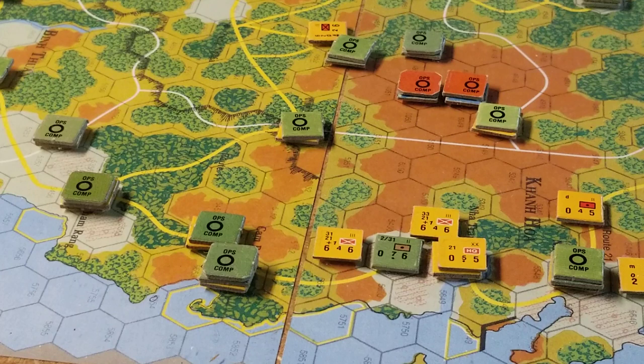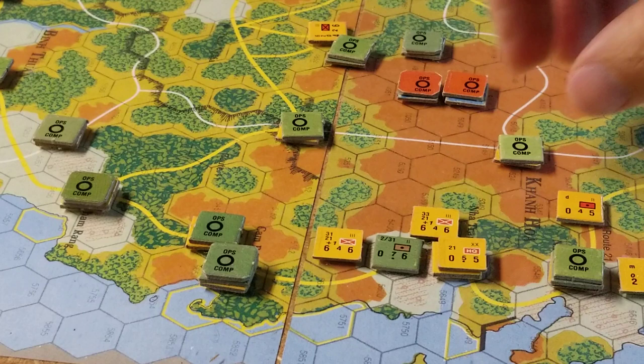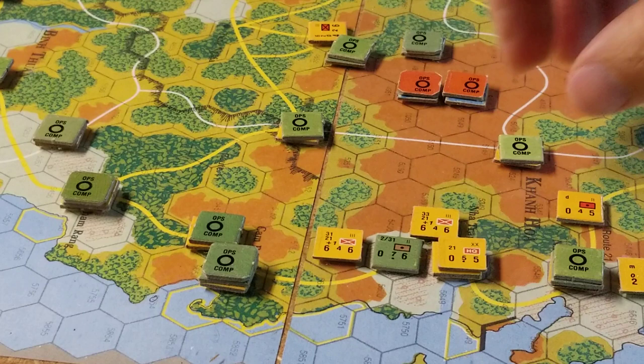Is that the end of the operation? There's one more thing: he's ended his movement there, and that gives the ARVN unit the opportunity to do a reaction move. So this unit will move — he spends one to leave that unit's zone of control, three for the mountains, he's there for four, and he'll go here for seven. That ends the operation. So that is an ARVN strategic move operation, and we will do more operations. See you at the next video.